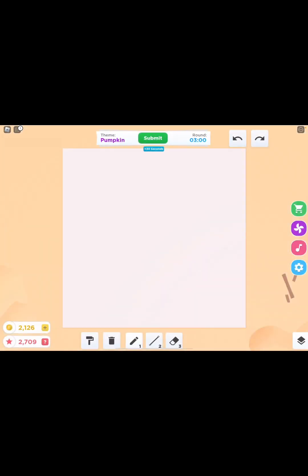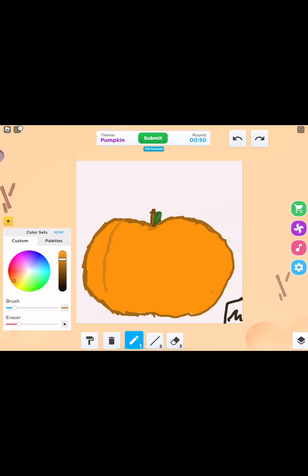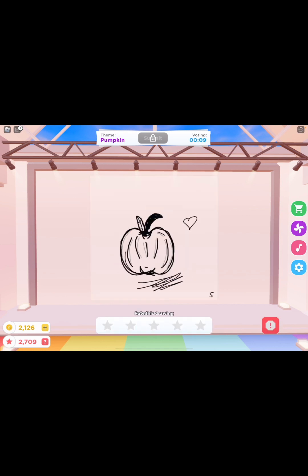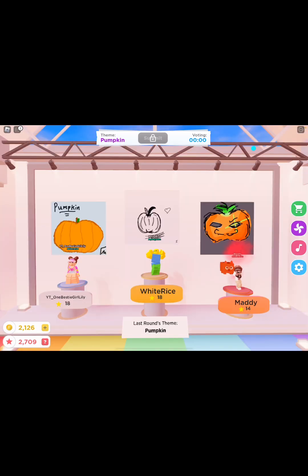Ponytail. Oh, it's a pumpkin. Got it right. This time I finally didn't forget to put an S. I like the shading on this one. Oh, that one's cool. This one's really cute, I like it. It looks like they didn't finish coloring this one. Like, it doesn't look like it would take a lot of time, but it just looks like it's not finished. We got the same amount. We keep getting the same amount of stars.